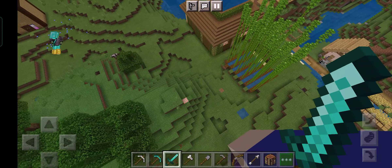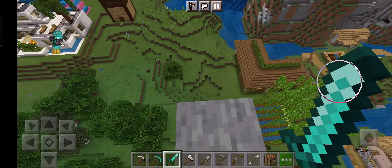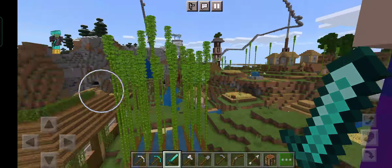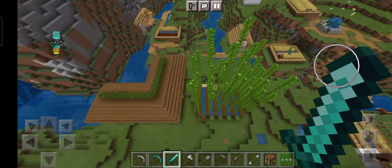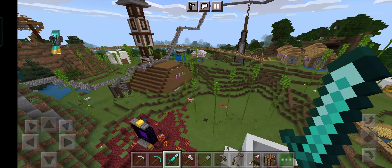I put some water at the sides of the ravine to make it look more natural. There's a sheep and a wolf — what's going on there? There's also a golem around here. Okay, this is the bridge I was talking about!